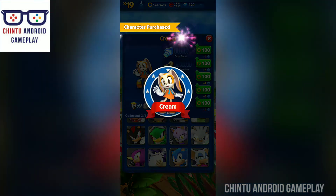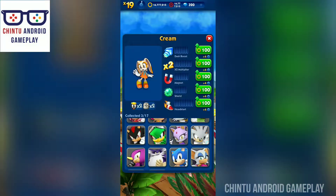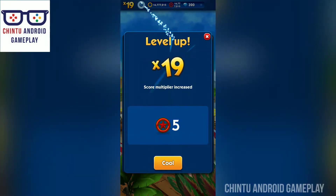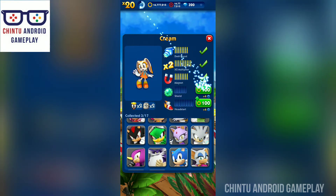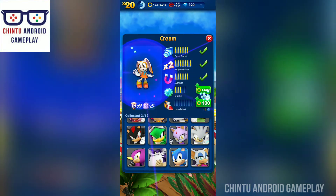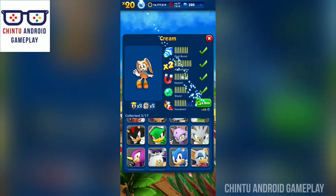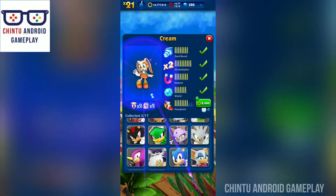Green stars — new character purchased! A new green character is purchased, he's ready to go. Wow, now I am upgrading this green character. I have plenty of coins. Dash boost updated, level up to level 20. Score multiplier updated. Magnet is max upgraded, shield is max upgraded, head start is also max upgraded.